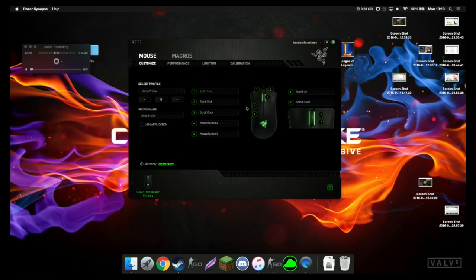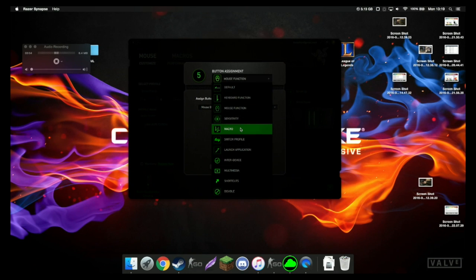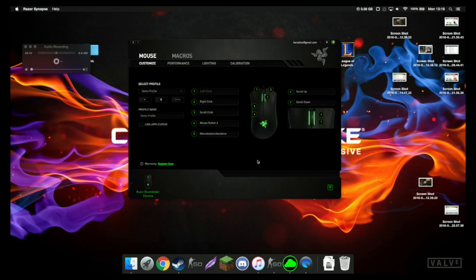Now you're going to want to go onto your mouse and find which button you're going to bind it to. I want to bind it to mouse button five because it's on the side of my mouse and I can feel it when I'm playing CSGO. Click on that button, go down to macros, select the macro you just created. You're going to want to use 'play whilst the assigned key is pressed' - the other options won't work properly.